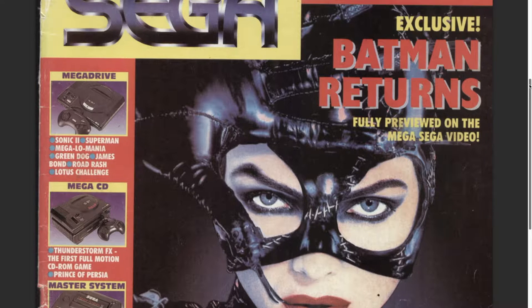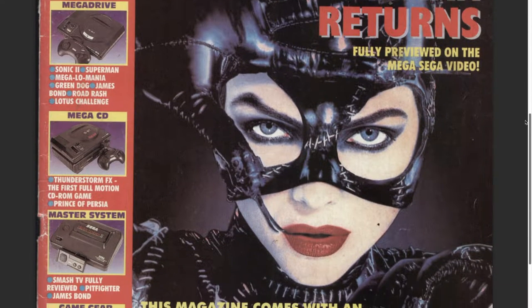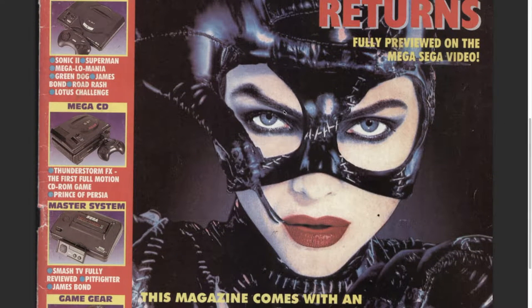Mega CD's got Thunderstorm FX - that's the first full motion CD-ROM game. That was a little crazy in the 90s, just moving a cursor around the screen while the background scrolled.